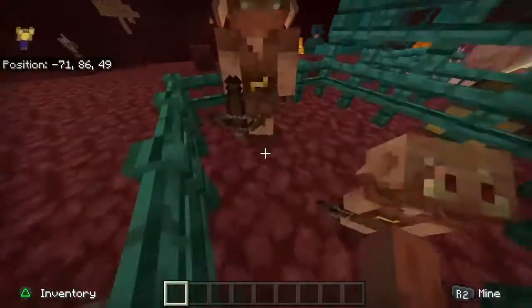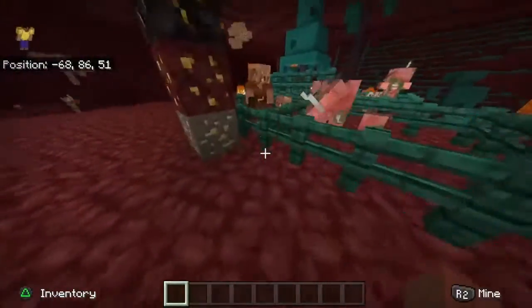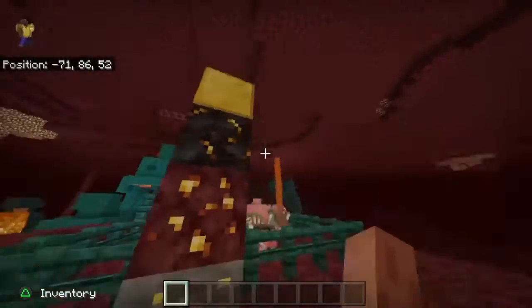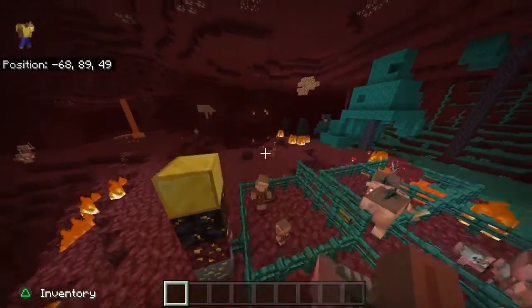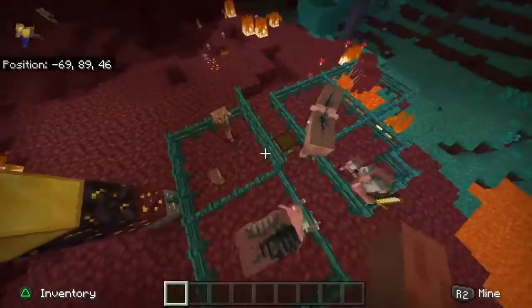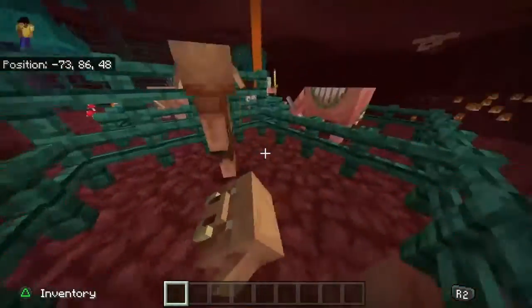First up we have piglins. There are some things you need to be aware of. If you are in survival, do not mine any of these gold blocks in front of them — they will kill you. If you mine any gold in front of them, any variants, anything at all, they will kill you. So just be careful, and also do not open chests in front of them. Even if the chests are empty, they will also try to kill you.